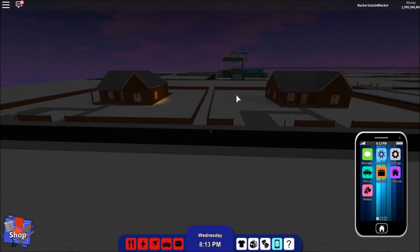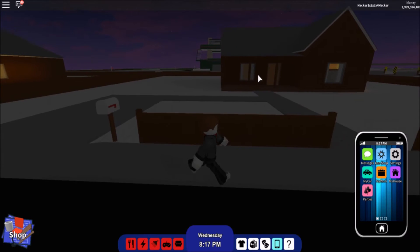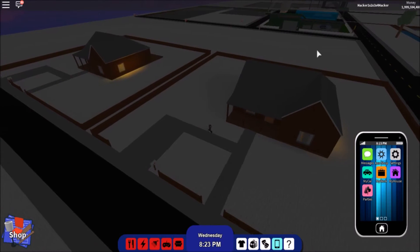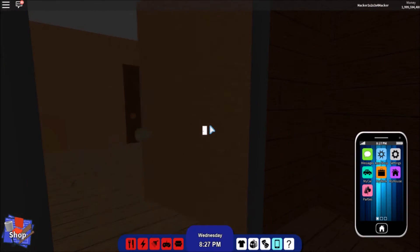You guys need to remember which one is which, because the game thinks that this fake house is your current house — even though it's not really in the game from the game's perspective. That's why you want to take the stuff from here.